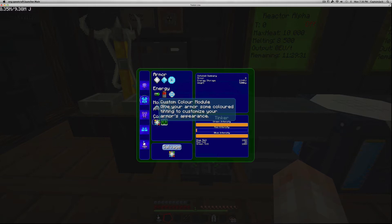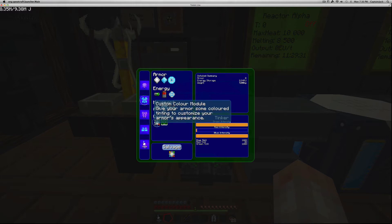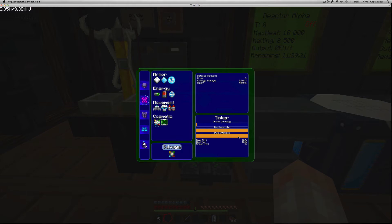One of the coolest features of this armor is the custom color module and transparent armor. These allow you to change the color of your armor using RGB sliders — green, red, and blue. I have my green and blue maximized to make cyan, which is the traditional Minecrafter color. But you can drag the sliders to pick any color you want: pink, red, black — whatever. The color preview updates in real time.